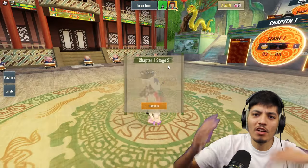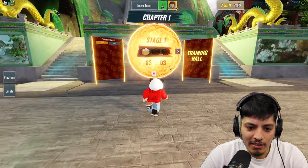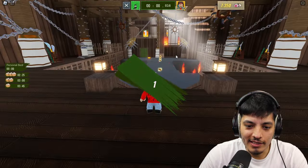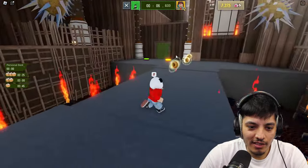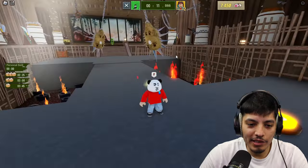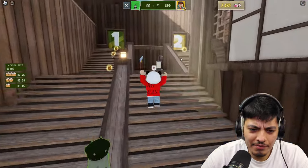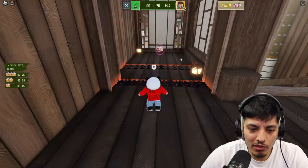I don't know about you guys, but I'm starting to feel like my Kung Fu skills are kicking in. You're supposed to collect three of those dumplings. Let's move on to stage two. Look at this — this is way more intense! Now they got crazy spikes swinging. These people are bad. I mean, this is training — it's not the real deal. They're trying to get us killed already. I believe in you, Ninja Warrior. There's more sushi back here.